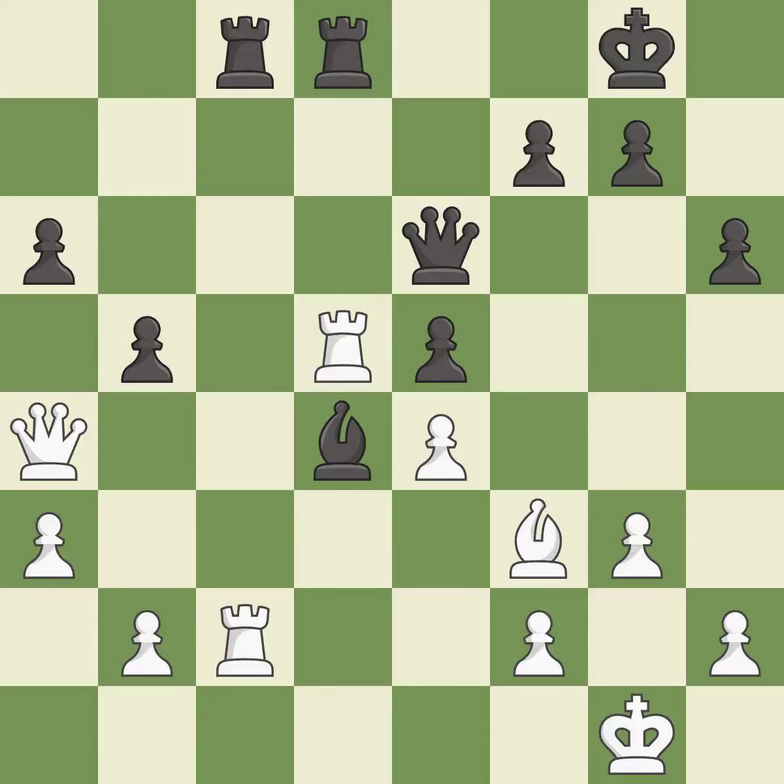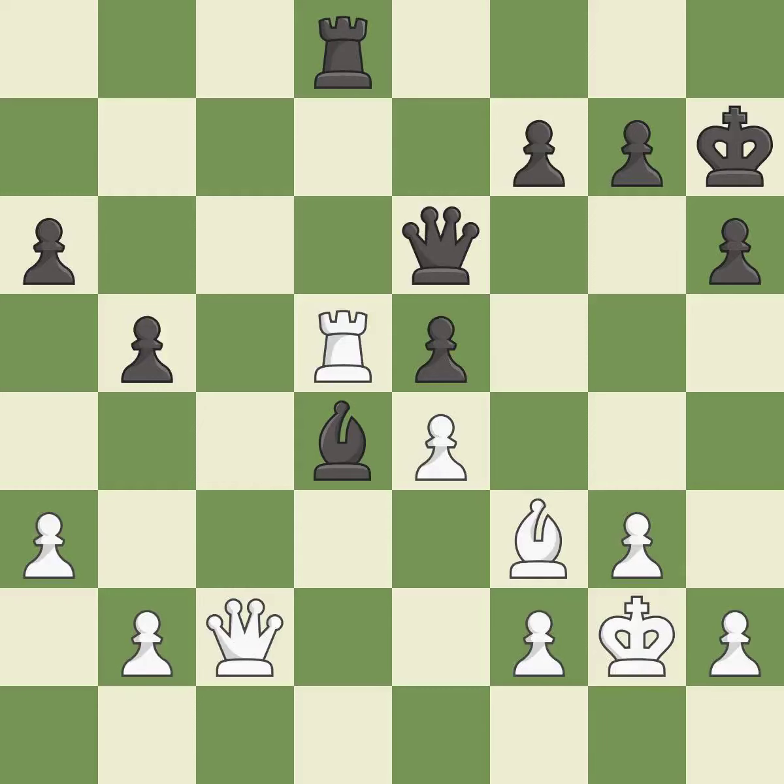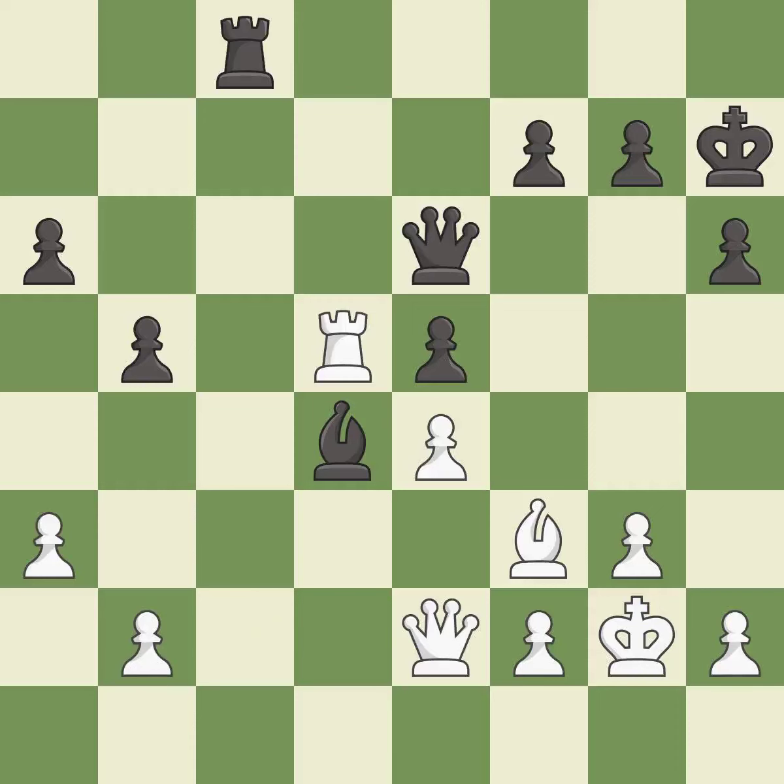This kicks an opposing queen — excellent. This move puts the queen on a safer square — best. That's a sensible reply — excellent. This is the strongest option — best. This maintains the balance in material with a good trade — best. Recaptures — best. This wins a tempo by threatening a queen and forcing it to move away — best. This threatens to win a queen — an inaccuracy. This stops the opponent from being able to win a queen — best.